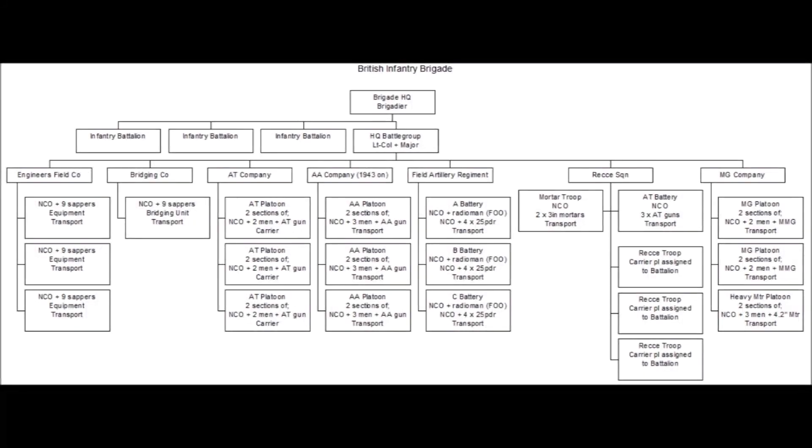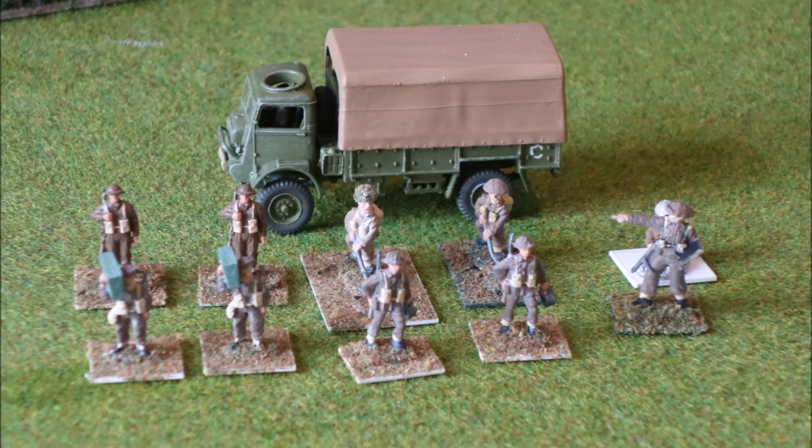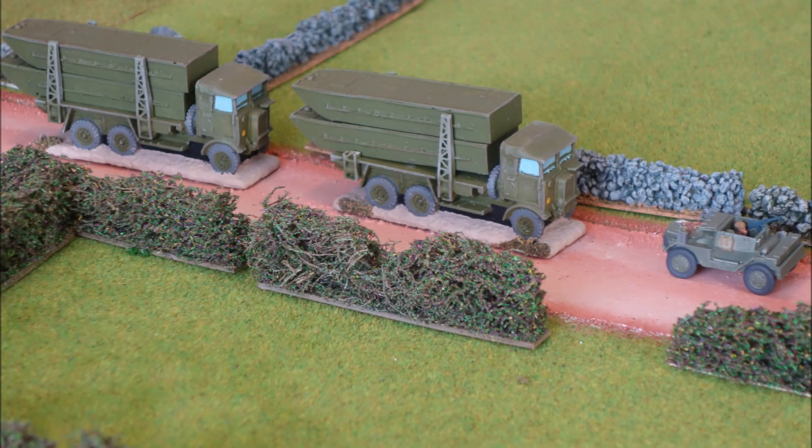Two or three battalions form a brigade, and two or three brigades make up a division. At divisional level there are various troop elements that can be allocated down to battalions and battle groups as required. We start with divisional engineers: three platoons each made up of an NCO, engineers, and some form of transport — the guys carting around wire, explosives, and equipment needed to blow things up and repair things. There is also a bridging unit at divisional level, shown here as a scout car and a couple of trucks with pontoons.